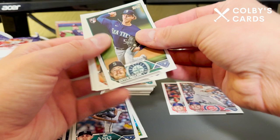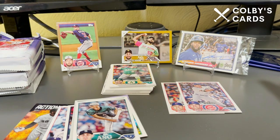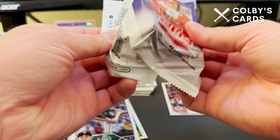Brett Beatty ended up getting his first major league hit on his first major league appearance — he had been called up previously but never had an at-bat — so it was pretty cool to see in a Pirates uniform. And here's Cody Bolton. There's a really thick card in here, so that's probably going to be the manufactured relic.